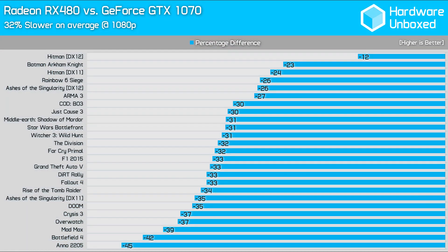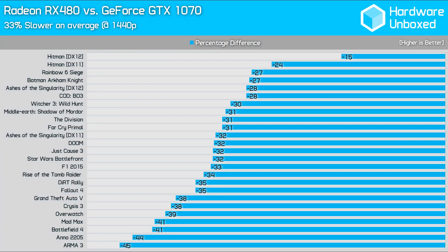Now for the comparison many of you have been waiting for — the RX 480 versus the GTX 1070. This is both an intriguing and yet ultimately pointless comparison, but for interest's sake, let's make it. At 1080p, the RX 480 was just 32% slower than the GTX 1070, which is quite good given it will cost at least 37% less once the GTX 1070 drops to MSRP. At today's prices, the RX 480 should come at a bit over 40% cheaper. Things don't change much at 1440p — here the RX 480 was 33% slower, so again, not a bad result for AMD.